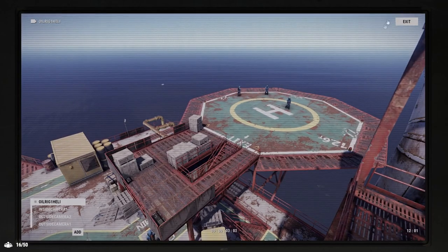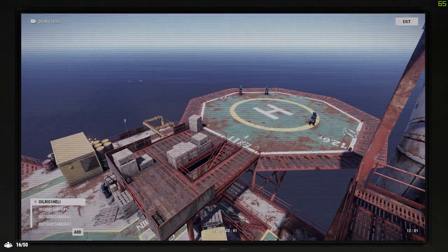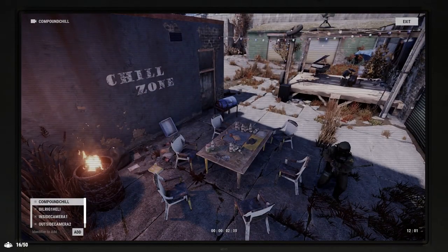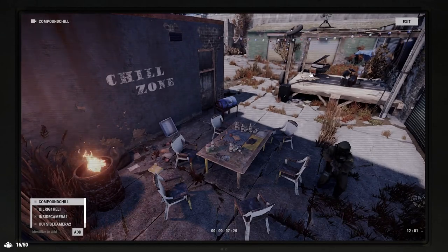So if you go back into your camera, a cool thing I saw in Shadowfrax's recent video is that you can actually add the names of monuments into your camera system. So if I add 'OilrigHeli1' for example, I could see oil rig's helipad. If I add 'CompoundChill', I could see the Outpost chilling area, as you can see over here. I'll add a list of all the different things you can add in the description below.